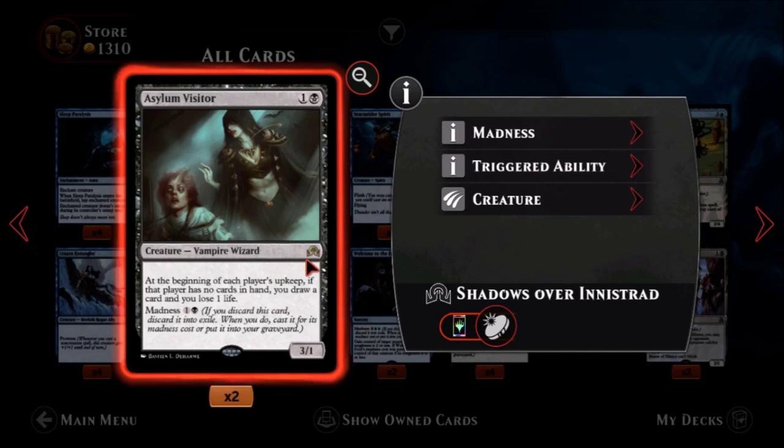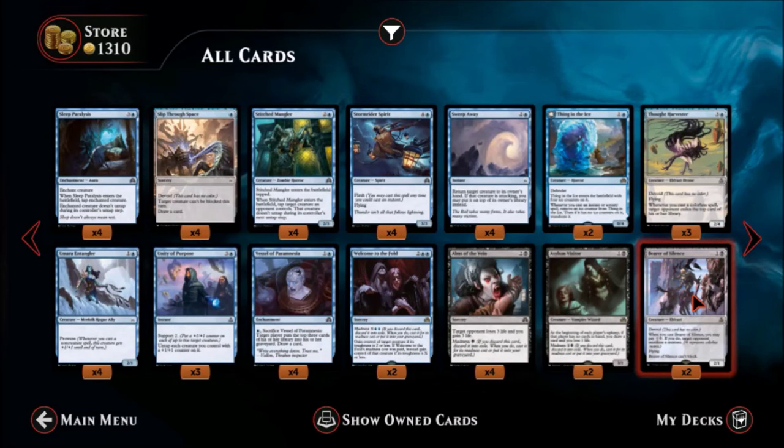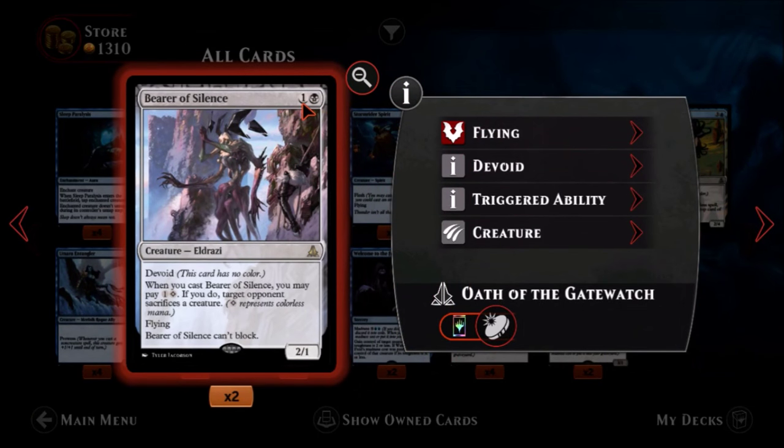Next we have Asylum Visitor — one black, one colorless, a rare vampire wizard. At the beginning of each player's upkeep, if that player has no cards in hand, you draw a card and you lose one life. It's a three-one and you can play it for its madness cost. I'm not crazy about it because it requires the opponent to have no cards in hand and I haven't seen many cards that cause the opponent to discard. Kind of iffy on this — maybe if I see more cards that value will go up in my eyes.